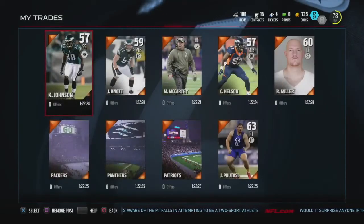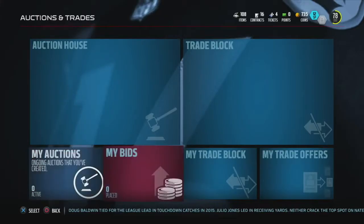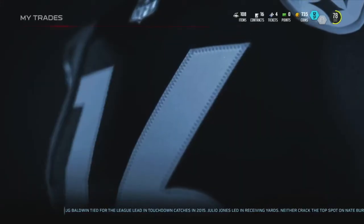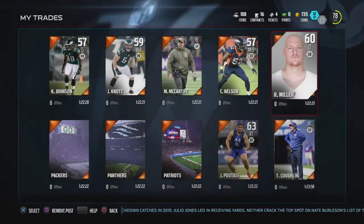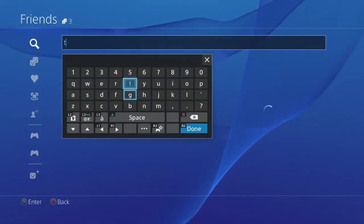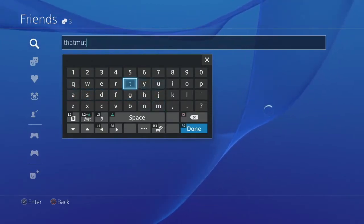Guys, if you do want to donate, remember this is exactly how you do it. I'm going to show you step by step right now. You go here — here's all the cards. Let me just show you real fast. These are all the cards I have up on the auction or the trade block or whatever. So what you're going to do if you want to donate — remember this is PSN — you're going to type in 'Muck Gamer,' just like this. This is exactly what you're going to do.